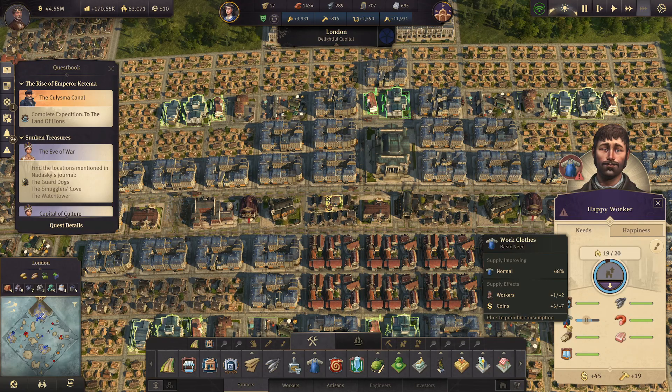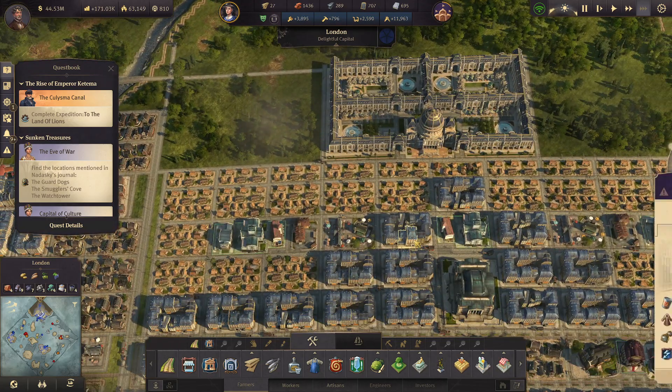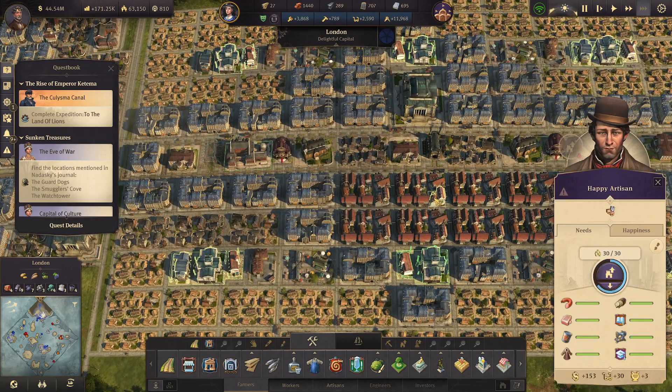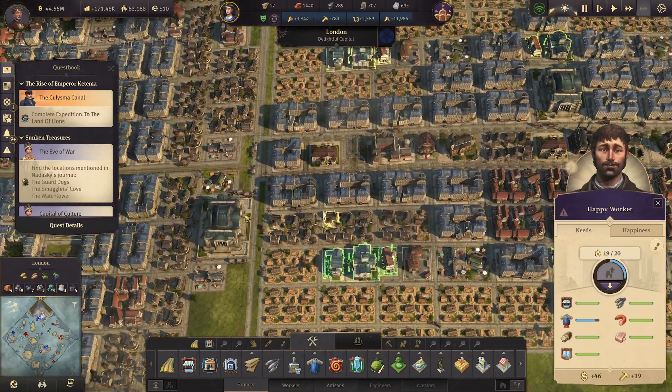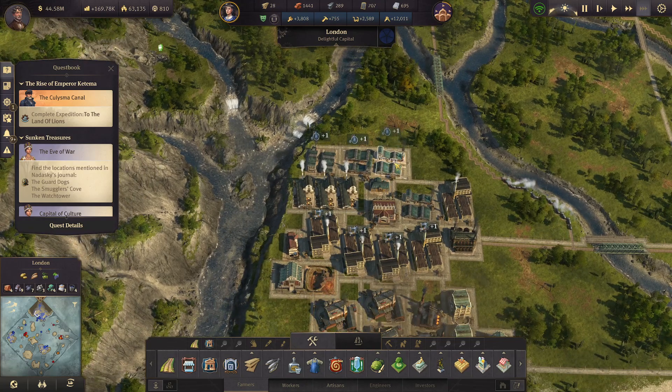I can't upgrade these because of worker clothes. The engineers don't need worker clothes anymore, so the needs will be fixing themselves here pretty soon. I wonder if any heavy industry actually came in yet - any steam carriages or anything? Nope.